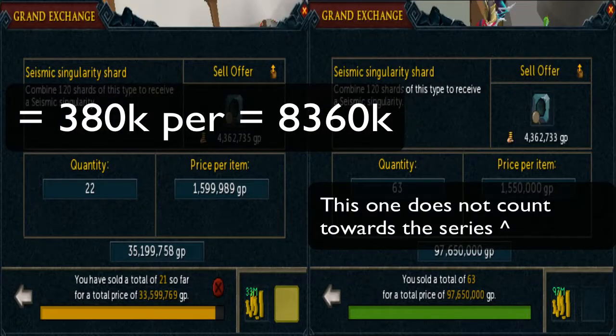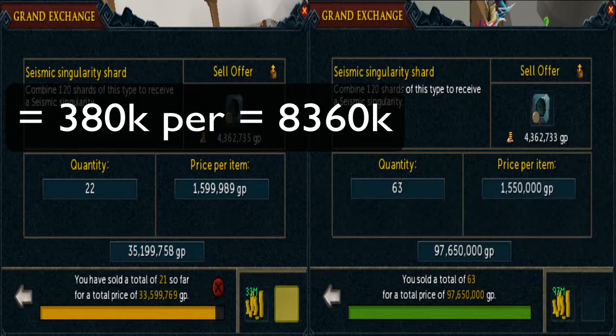I've got two more to show you. The one on the left was probably the first one I did in the series — I sold 22 shards for just about 1.6 mil each, which was a 380k profit per shard, resulting in 8.3 mil profit from 22 shards. The one on the right is me playing around with more shards with the rest of my cash since this was such great money. I bought 63 shards and probably made about 20 to 30 mil on those, going with the ~340k margin — absolutely amazing.